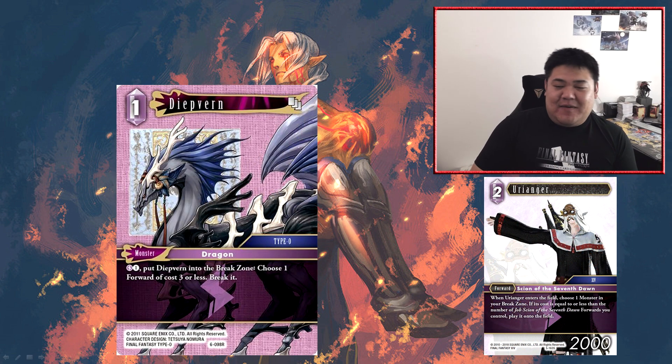Next we have Deepvern — a 1 CP lightning monster. Lightning 1, put Deepvern into break zone, choose one forward of cost 3 or less, break it. This is not a particularly cost effective way of dealing with 3 or less CP forwards, but there are some relevant uses. It's a monster, so you can put it down later and pay the cost to use its ability to destroy a forward of 3 or less. The strength of this card is that it is a 1 CP monster, which means it's a monster a single Uriandru can play — Uriandru from the previous set lets you play a monster from your break zone onto the field with cost equal to or less than the number of Order of the 7th Dawn forwards you have, and Uriandru counts themselves.